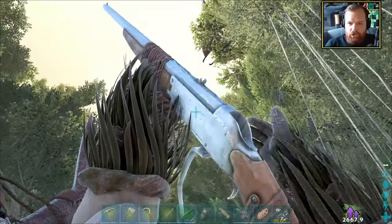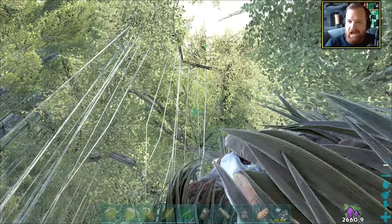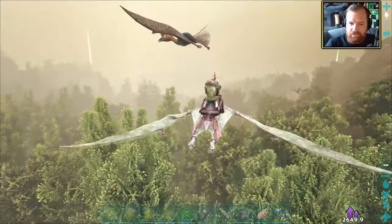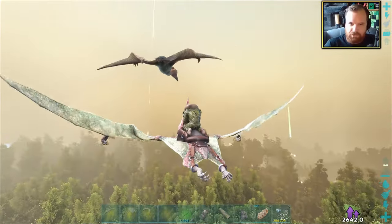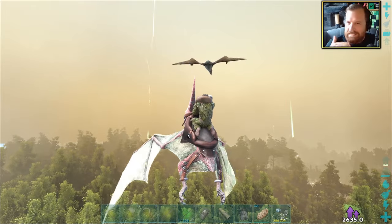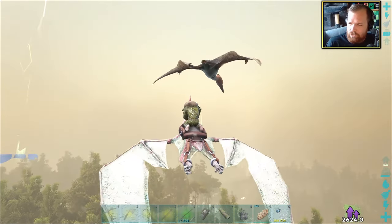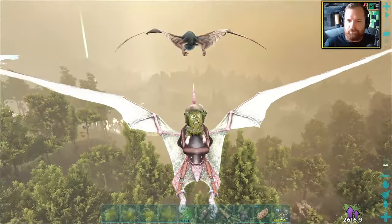If only this fog would bugger off! I want to be able to see where I'm shooting. Let's see if I can get a shot at him. Come on — I can see him but I'm struggling. Yes! Another shot put into it — that's number two. The wiki suggests anywhere between five and ten shots. This is going to be a game of patience. I don't actually know how much of a curve the shocking tranquilizer darts have, so I don't know how much of a lead I need to give my shots.